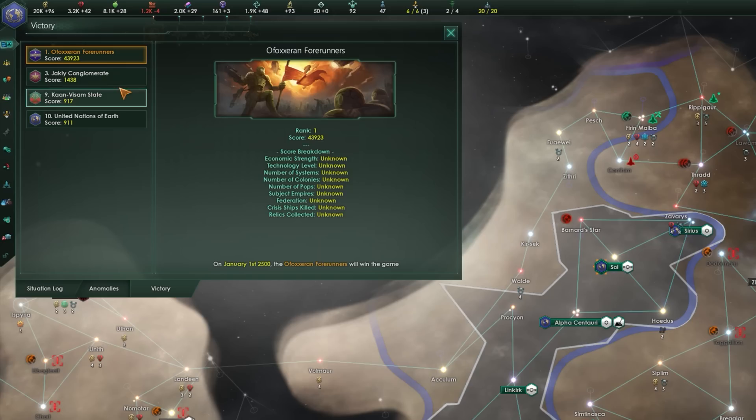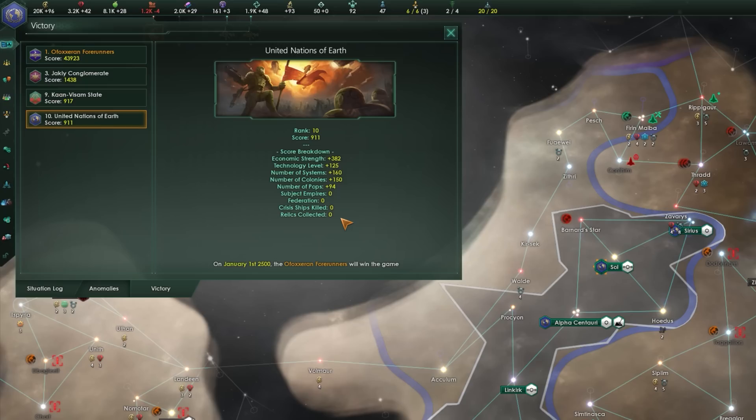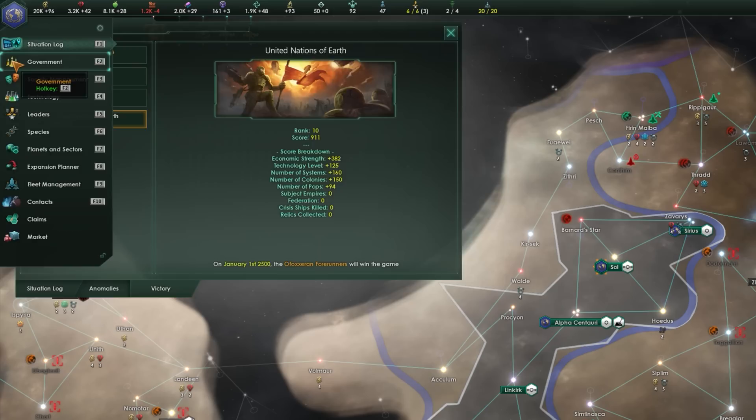On the Victory screen you can see every empire you have knowledge of and their score. Score combines economic strength (all resource production added up at market price), technology strength (one percent of total tech cost of all researched technologies plus a baseline of 60), systems (10 per system), colonies (50 per colony), pops (2 per pop), 50% of any subject's score, 10% of federation members' scores, 10 per crisis ship destroyed, and points from relics found through quest lines and excavations.